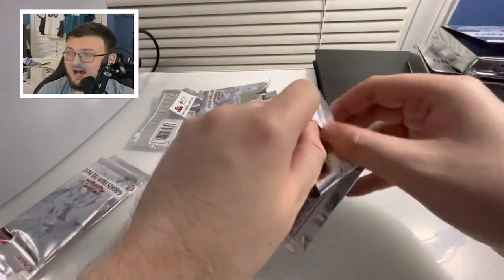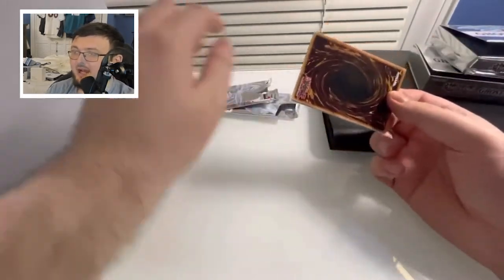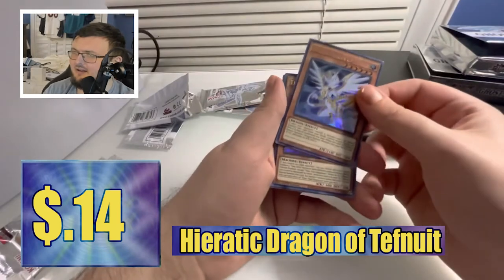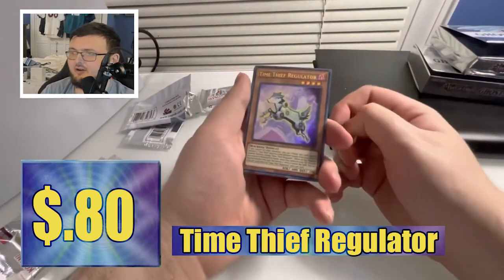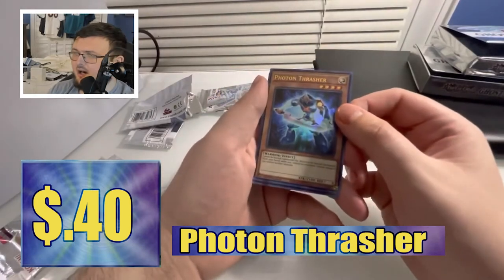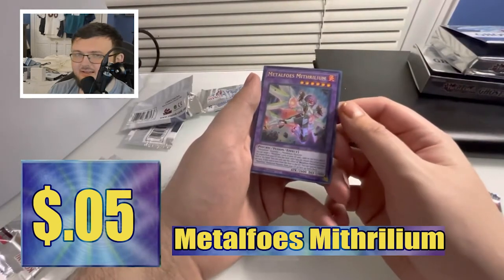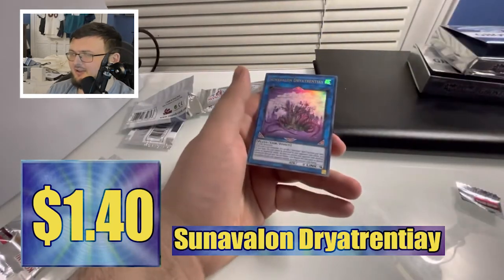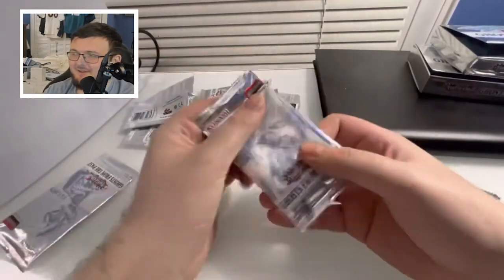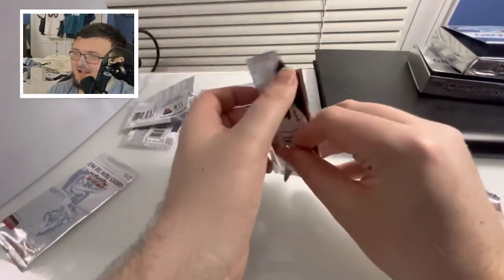I'm not trying to ruin the pack — I want to get these cards out without damaging them. I like keeping the packs just for display; they look absolutely awesome, the pack art. Anyway, first card here is Dragon of Ten-Noof. Time Thief Regulator — not a bad card. Photon Thrasher — I'll take that. Metal Foes, and we've got soon-soon-valen. I promise I am trying to say these names correctly, but it's definitely not my strong suit.